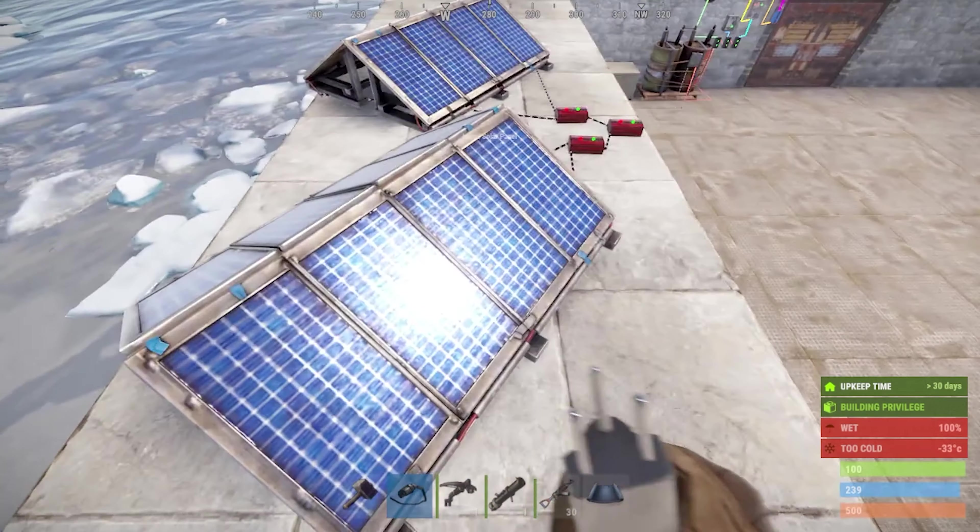The small battery has a capacity of 150 stored charge — so you can store up to 150 electricity in it — and it has a maximum output of 10. The medium battery has 9,000 capacity and a max output of 50. The large battery has a maximum storage of 24,000 and a max output of 100.